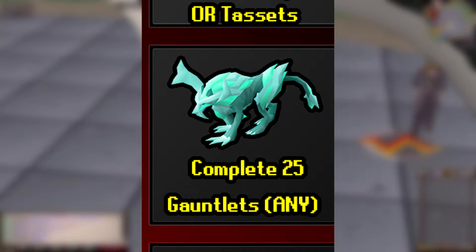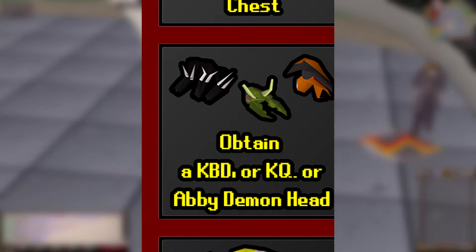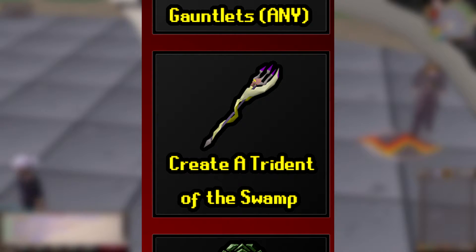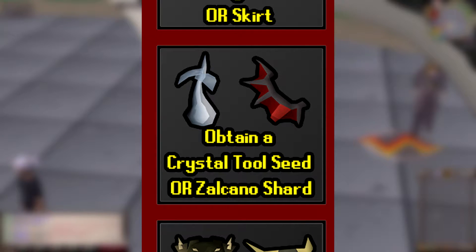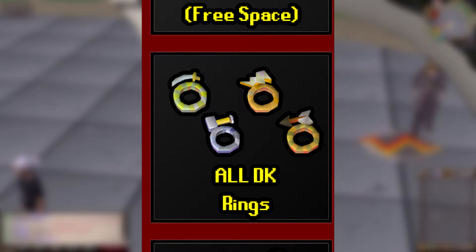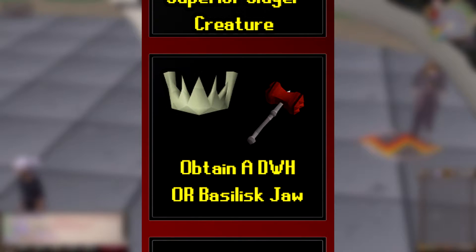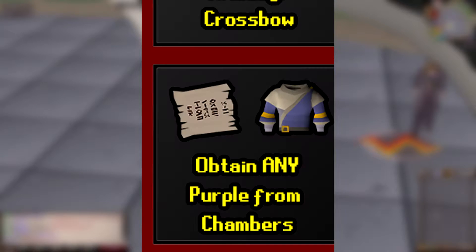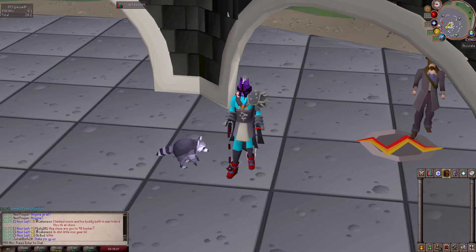Complete any 25 gauntlets in Prifddinas; Armadyl chainskirt or chestplate from Armadyl; KBD, KQ, or abby demon head — self-explanatory; the free space; create a trident of the swamp — get the trident of the seas as a drop from Kraken, then combine it with a magic fang; encounter a superior slayer creature; crystal tool seed or Zalcano shard from Zalcano; Armadyl crossbow from Zilyana; all DK rings; 100k point raid with every bingo team member at 10k minimum; dragon warhammer or Basilisk jaw; any two barrows items; any purple from Chambers; sub-35-minute Jad kill; king logs from giant mole; and any pet or boss jar.